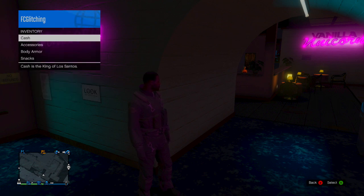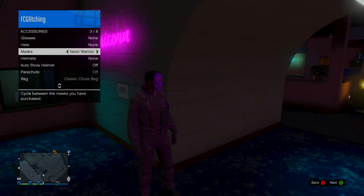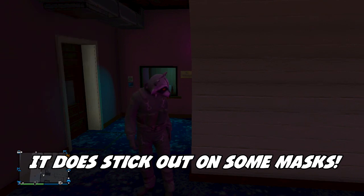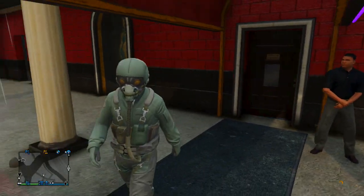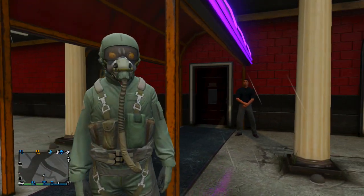I don't know why this happens, but for some reason whenever you're in the strip club your helmet will disappear. From here, all you have to do is go to inventory, go to your masks, and put on whichever mask you want. I started out with the raccoon mask — unfortunately it doesn't go outside of the helmet, it will stay confined inside, but I would suggest getting the raccoon mask with the yellow eyes.